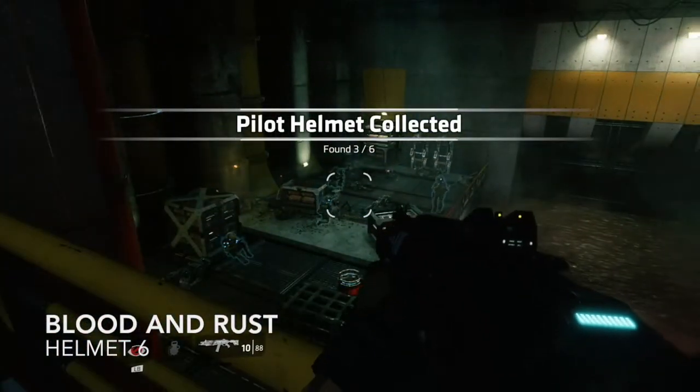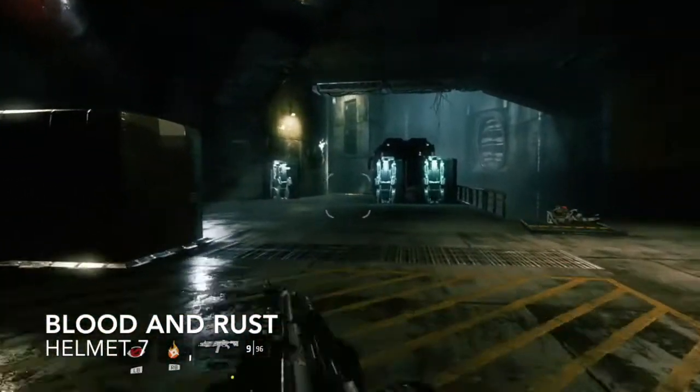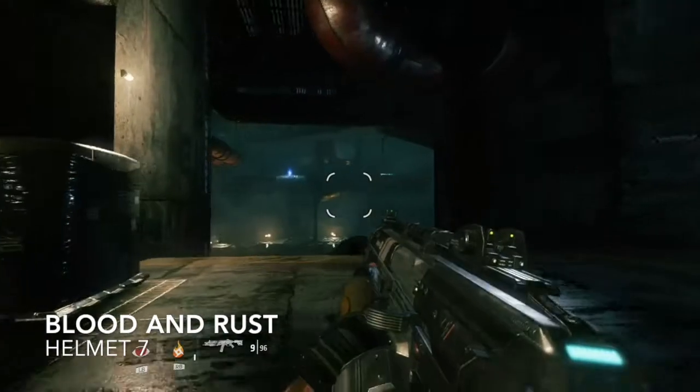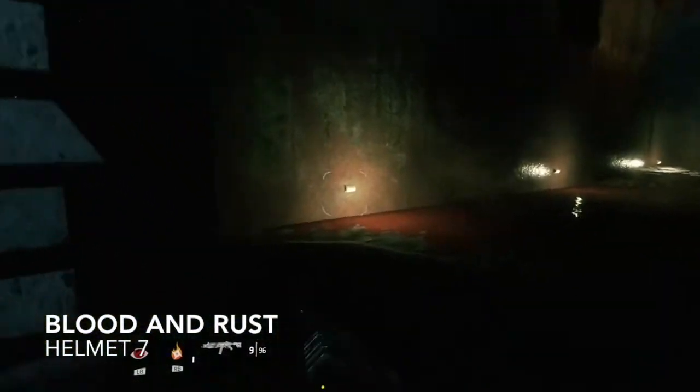Only forty to go! After fighting some stalkers you'll enter a nice dark room, which makes it really easy to spot — you can see it straight across there. Grab helmet number seven.